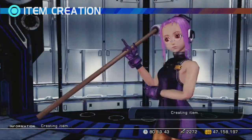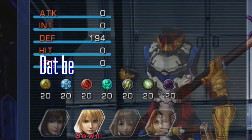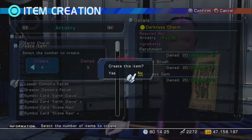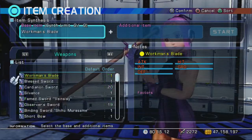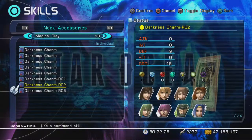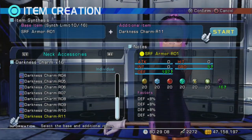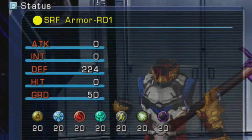HOLY MOTHER OF ZOLTAN! Negative 20 resistance to darkness? That be some scary ass shit! So let's take care of it. Make three darkness charms and then synth the first two onto the third one — that darkness charm now has 8 darkness defenses! Duplicate it 9 times and synth all 10 darkness charms to your previously crafted armor and BOOM!